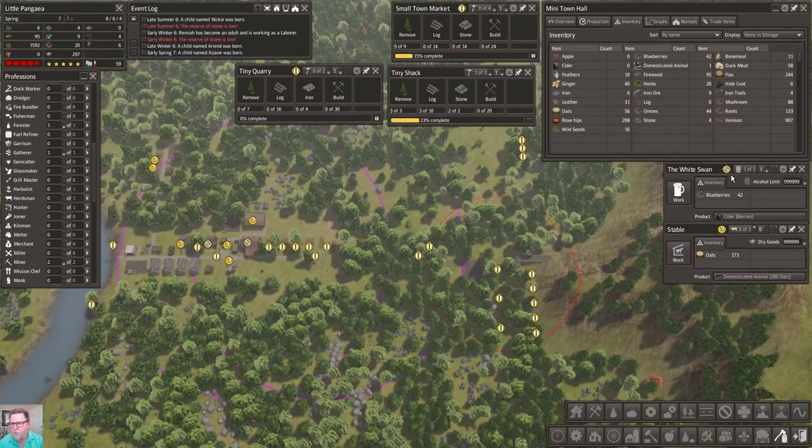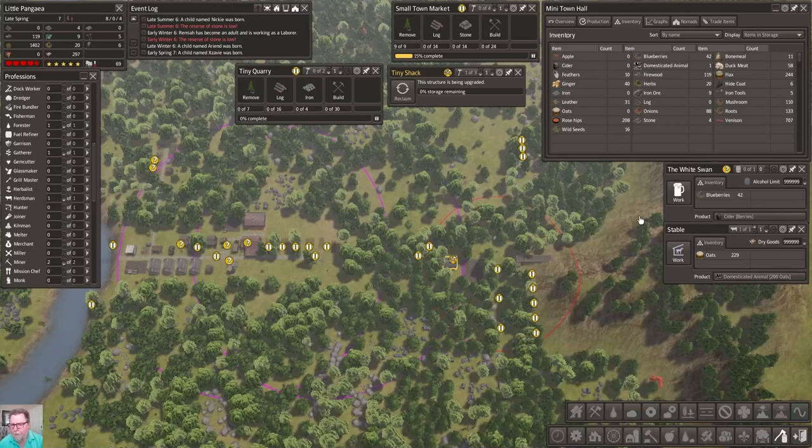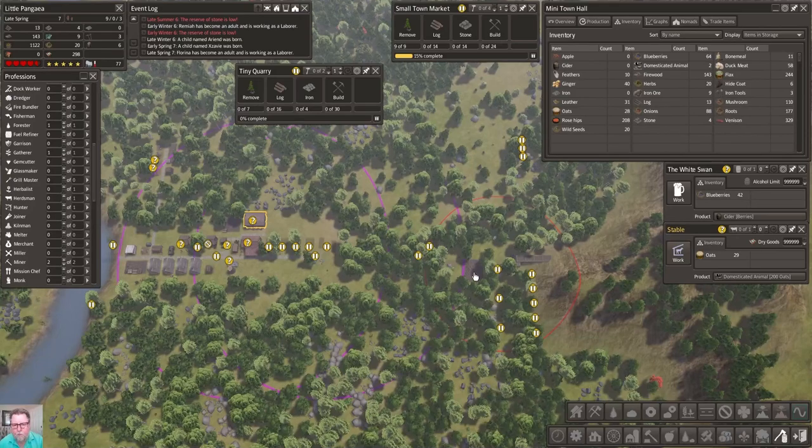We are out of materials. I think I'm going to go ahead and pull that - let it build up a little. Stables, if you want to, go ahead and grab that 56 in oats. There it is, they grabbed it. We got 200 - and we're going to upgrade that right away. They got the 200 so there's another domesticated animal, one's going to go to two. There he is working on that animal. Demolish the shack.